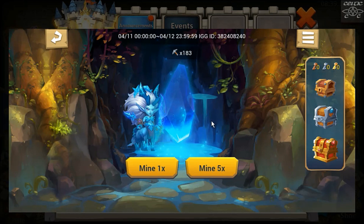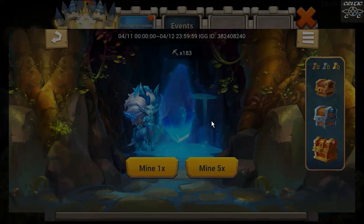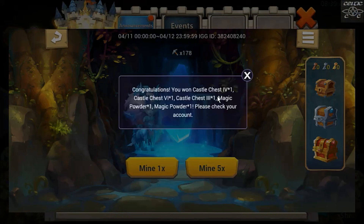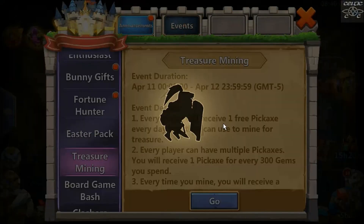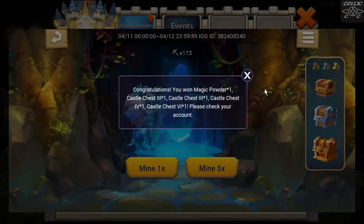There's also a chance to get some floating oil powder on the account which isn't such a bad thing. It's a shame it's only like times one. We got castle chest four, six, three and a couple of magic powders. You've got to give credit to IGG for stepping up the events - this is really good. For free-to-play accounts it kind of changes the complexion of the game, making it a lot more free-to-play friendly. It's definitely worth saving up your gems and rolling on the weekend when this treasure mining event is on.